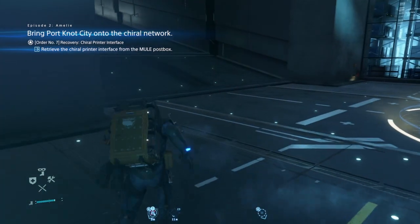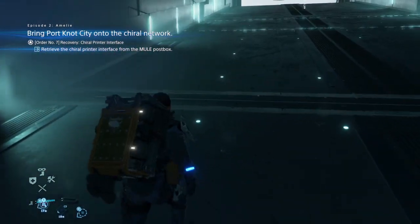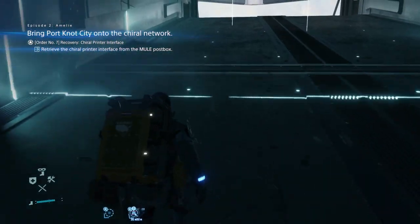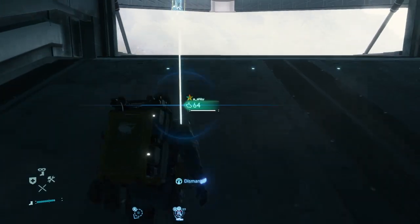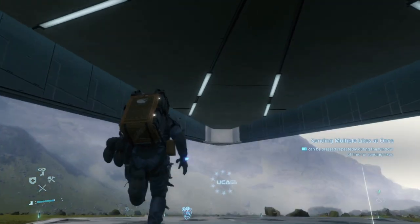We are headed to the mule area. The chiral network is offline for some reason, whatever. Objective: retrieve the chiral printer interface from the mule post box. There we are, look at that — isn't that beautiful.